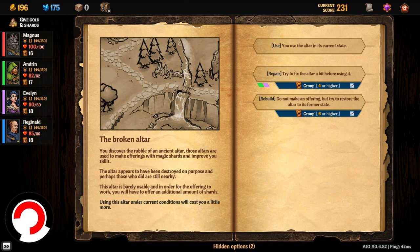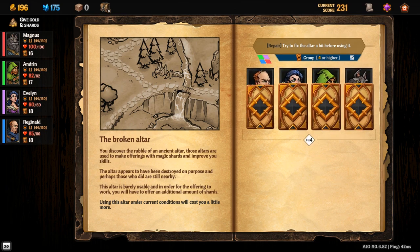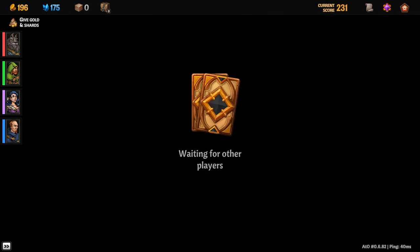We could try to fix it first, or we can not make an offering but try to restore the altar to its former state. Getting a six or higher on our four cards might be a little trickier — two, four, six... we could have fixed it! We got a 25% discount, and we got 56 good-boy points.